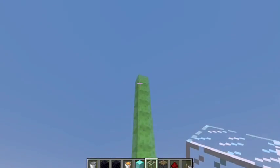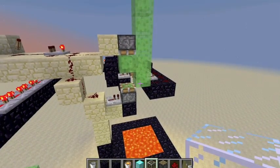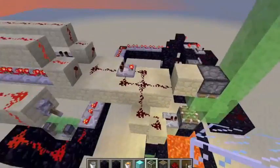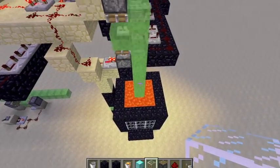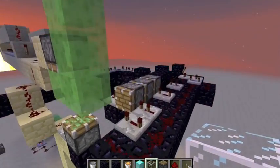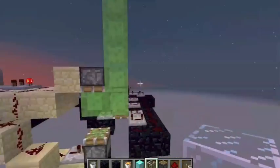Basically, what's going on here is we're using this bug where you can move a line of slime blocks along this row here, and Sethbling just timed it so that it would stop at regular intervals. It stops exactly where you want it to stop, and in this case I want it to stop right there, so this triple piston extender can push whatever block you have stored into your weird lava-filled tanks in front of you.